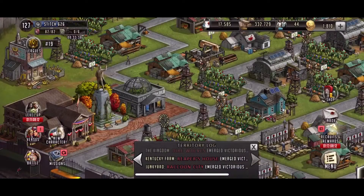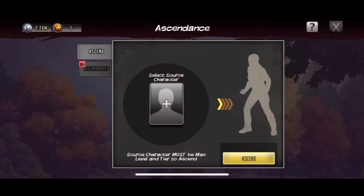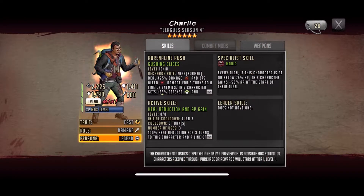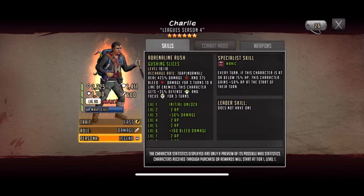Let's take a look at Charlie's fully maxed character — not his character as it stands right now because it's not very impressive. I have to max out his adrenaline rush and his active skill a little bit. So 2225 attack, 1411 defense, 1790 HP. Even though this guy's a damage character, I think he belongs on defensive teams. He does 425 damage and 375 bleed damage for three turns to a line of enemies.